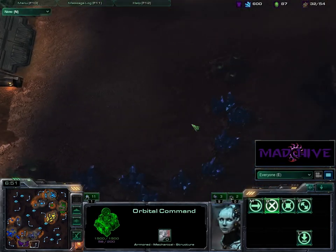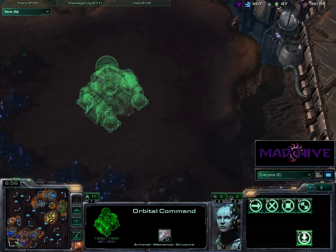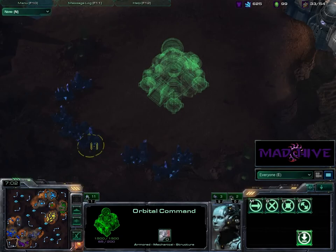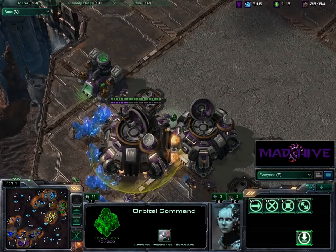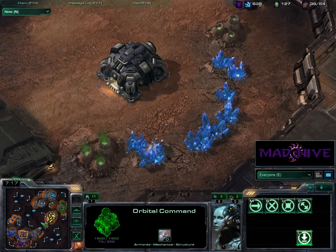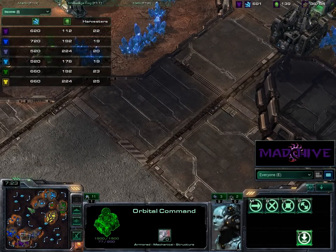Now I'm getting down my third barracks and throwing down my first add-on. I built it here because I thought I'd just take this expansion nearby, but then I changed my mind and said, you know what — I think I'll take this nice little island here. It's way better than the cluster one because it's way in the back. You've got to fly around all our bases to get to us. So I'll lift my building off and take it to the island.